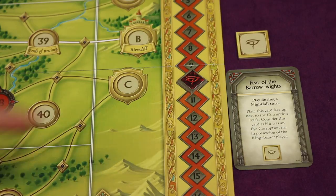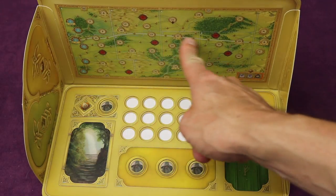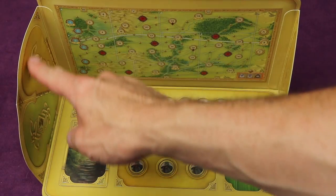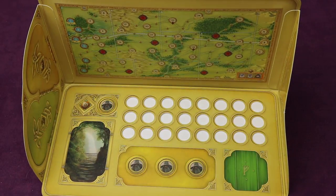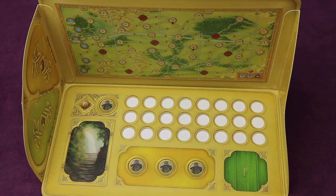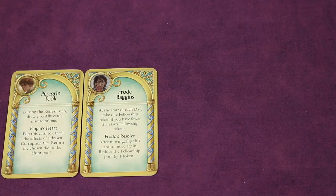Take the game board and place the Part Two side up — the easiest way to tell is the movement track in the background should be orange, not green. Place the Frodo miniature on zero of the movement track. On the right side of the board, place the corruption marker at the exact level the ring bearer had at the end of Part One. Add any eye corruption tiles, including the Fear of the Barrow-wights card in possession of the ring bearer player, next to the corruption track. The ring bearer player will set up their screen for Part Two with the orange side closest to them, place the Gandalf-side journey log inside, and slide in a fresh sheet of paper. Then place any face-up company cards from Part One in front of you.